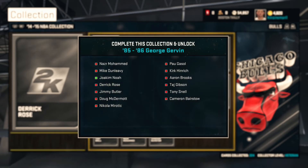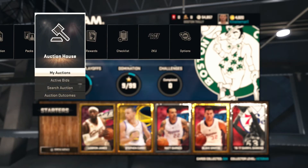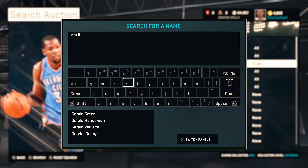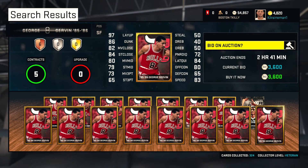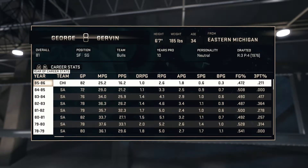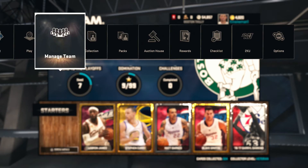As you guys can see, you get an 85-86 George Gervin. Go to the auction, search auction — Gervin, right here. He's going for around 2,000K. His Onyx is 92 and this guy is 81, so if you guys are starting off, you guys can get a good, solid player.